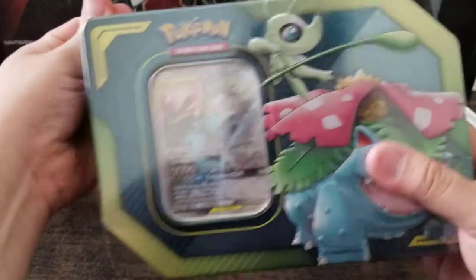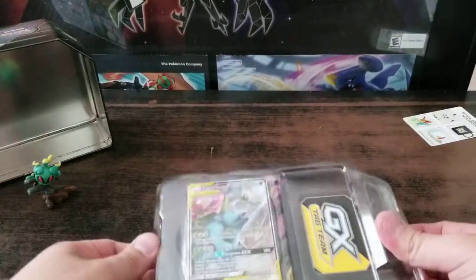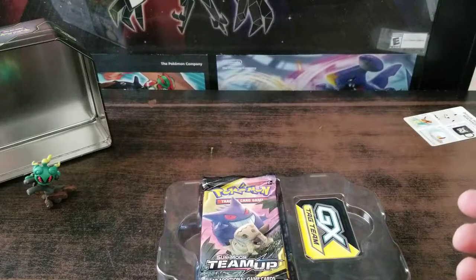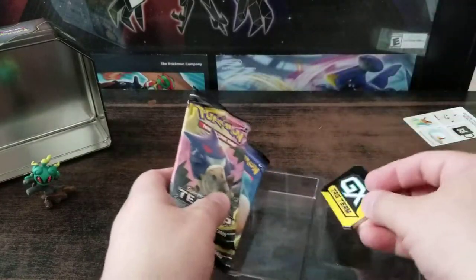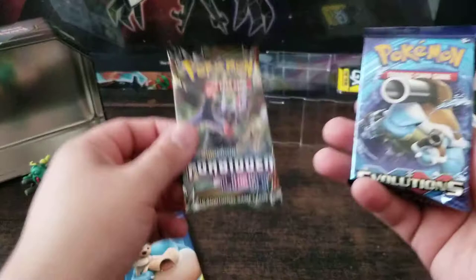And now to the main event. I really wanted the tin because I really like how Venusaur and Celebi look together — kind of like a more natural look to a card, like the way they would encounter each other in nature. All right, let's see. So that is the card right here — to me it's really, really nice. Put that to the side. We have a GX tag team, two Team Ups, Forbidden Light, and Evolutions.